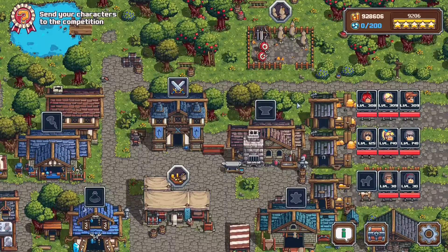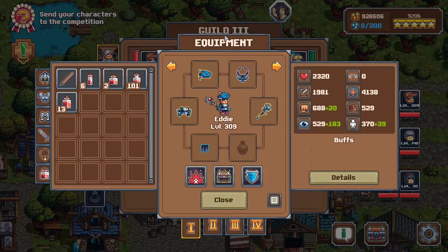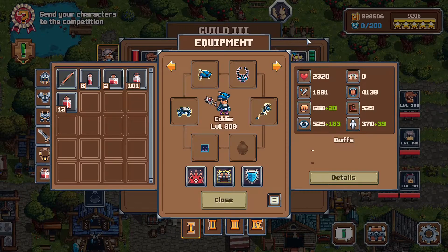I'm going to discuss the legacy meta build first — the unobtainable one — just to get that out of the way. The strategy basically involves focusing on health regeneration and money. We don't even care about stats, high damage items, or even high level items — we just care about regeneration, money, and health.